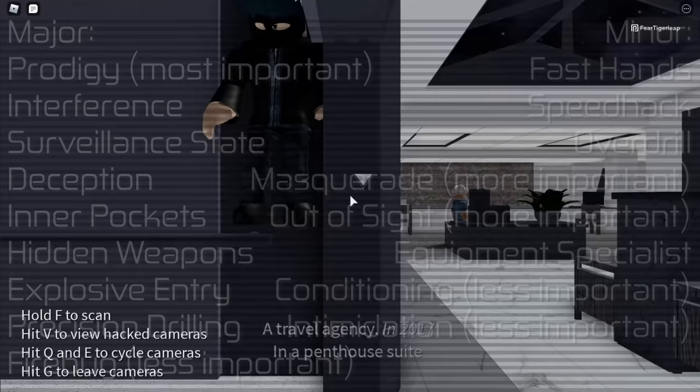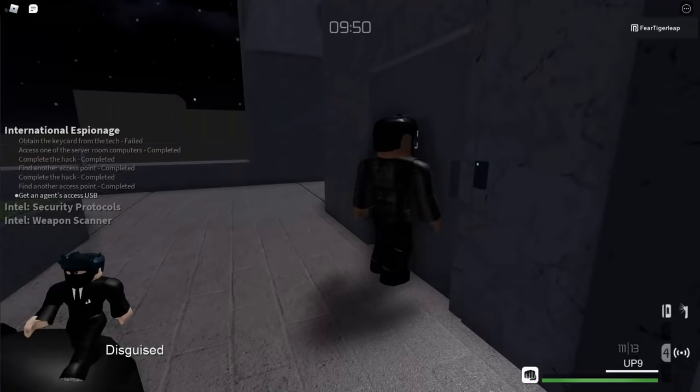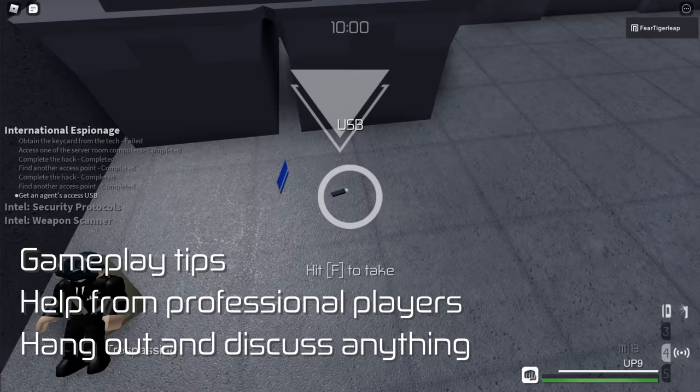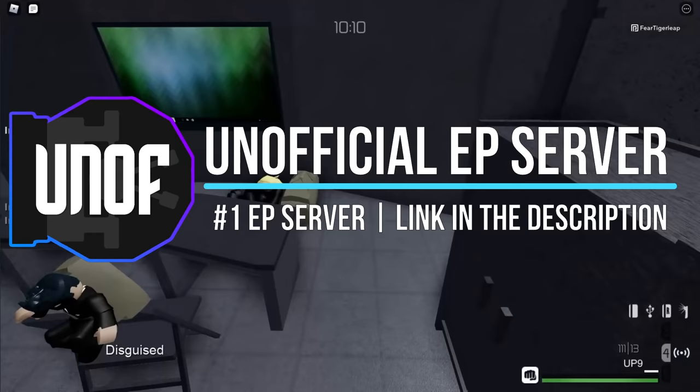If you're new to Entry Point, I hope this video gave you a solid understanding of the basics. There's a lot more to the game, so I put some useful wiki articles in the description. Also, if you want gameplay tips and help from professional players, or if you just want a place to hang out and discuss anything, then you should consider joining my Discord server. It's the overall best EP server and I'm also really active on it. I'll see you guys next time!